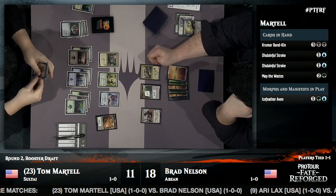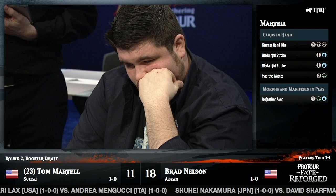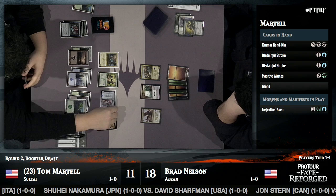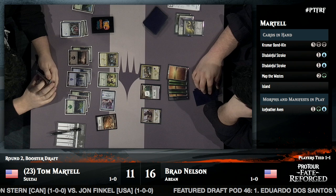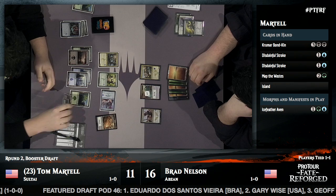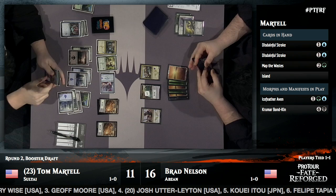Curious about Map the Wastes in Tom's deck — not rated highly in limited set reviews, but mana fixing is mana fixing. Martell's deck looks slow but capable of defending itself well. We've seen one Thornwood Falls; he may have more. Another Morph from Tom — a Krumar Bond-kin. One of those morphs is much better than the other. Tom is pecking away with the Lotus Path Djinn.